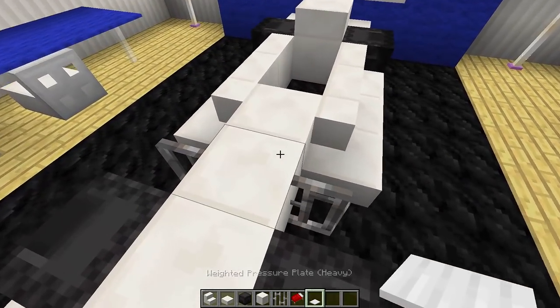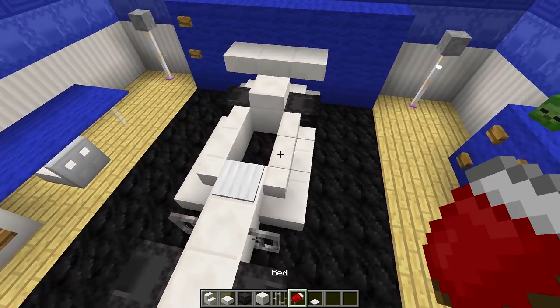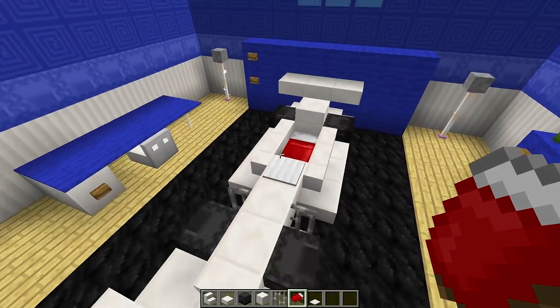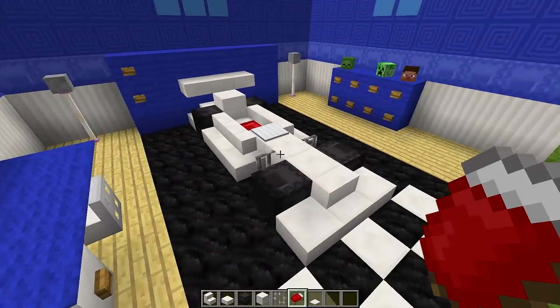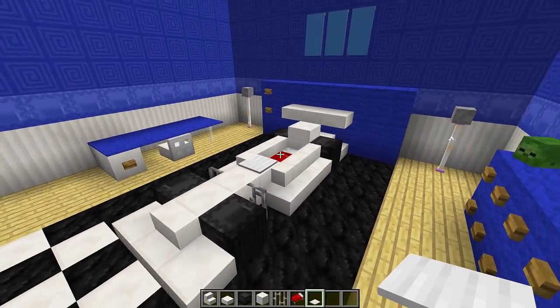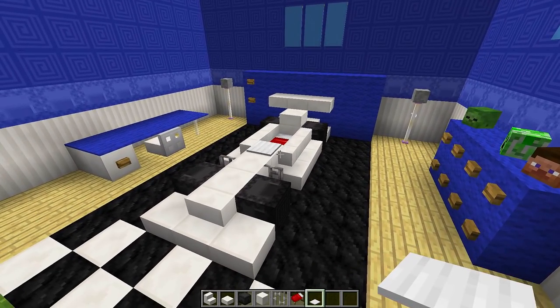Grab your iron pressure plate and place it right here where the driver would sit, and then finally get your bed and put it in this gap over here. And there we go — we have a really awesome looking, working racing car bed that you can actually sleep in, and I think this is a really nice addition to any bedroom you want to build.